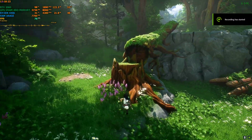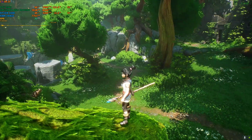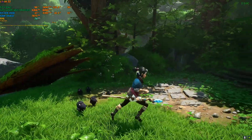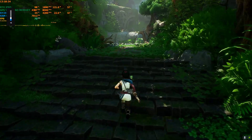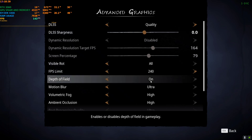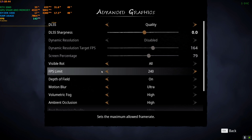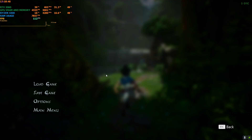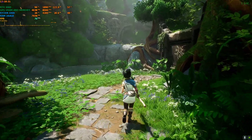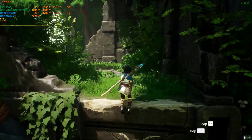Hey everyone, welcome back to the channel, welcome back to another FSR3 video. In this one I'm trying Kena: Bridge of Spirits. Right now I have not activated the mod and I'm playing on 1080p ultra quality — everything is set to ultra high, DLSS is on quality — and I'm getting around 70 to 80 FPS without the mod installed.